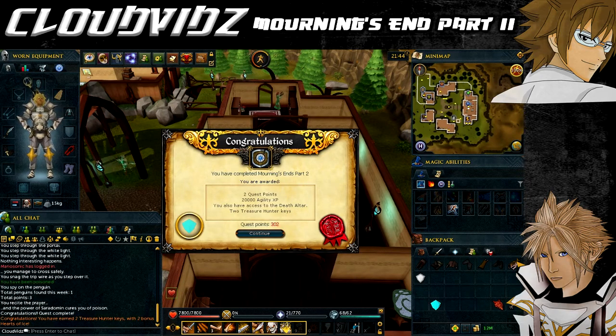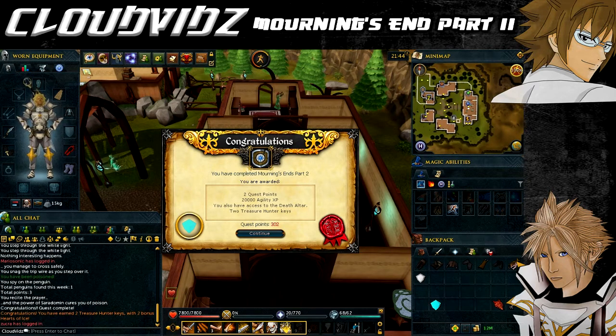Congratulations, you have completed Morning's End Part 2! You're awarded 2 quest points, 20,000 agility experience, a crystal trinket allowing access to the Temple of Light, access to the death altar including via the abyss, access to the dark beasts in the mourner tunnels, 2 treasure hunter keys and 2 hearts of ice. Honestly the rewards are quite underwhelming - even the 20,000 agility experience is not really worth the amount of effort you have to go through to complete that light puzzle, and access to the death altar isn't that much to celebrate either.